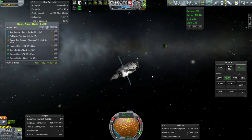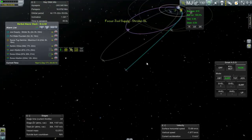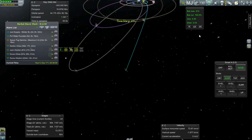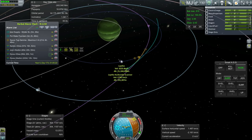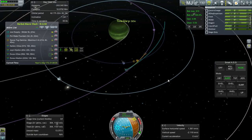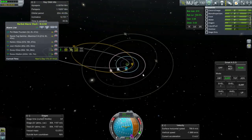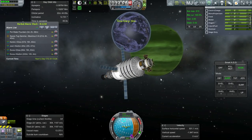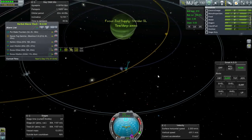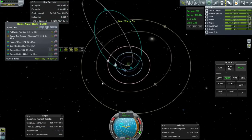Here we are with our JUUL supply ship — it's going into the sphere of influence of Laythe. It looks like we're just trying to capture, and then after that we have to deal with the Pol water fountain. Let's capture using Laythe. Where we leave this is a good question. We've got the JUUL Oasis in orbit around Val, so the logical thing would be to put it in orbit around Val. Val is a nice moon.